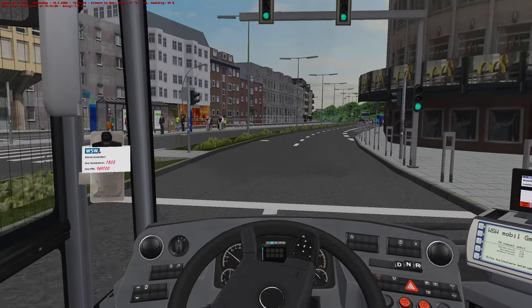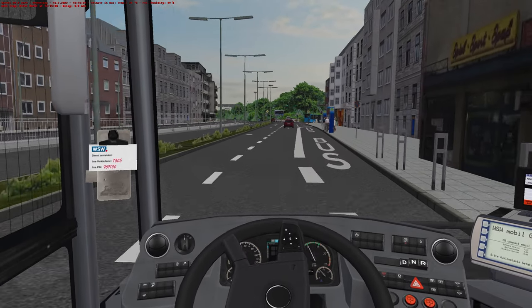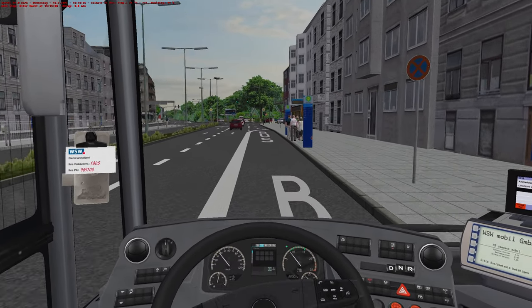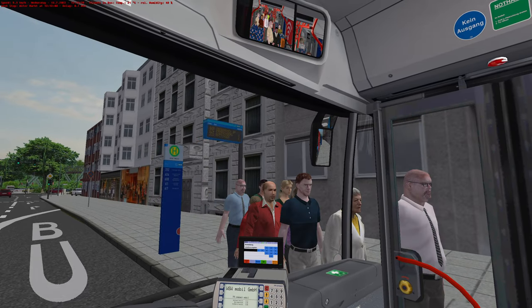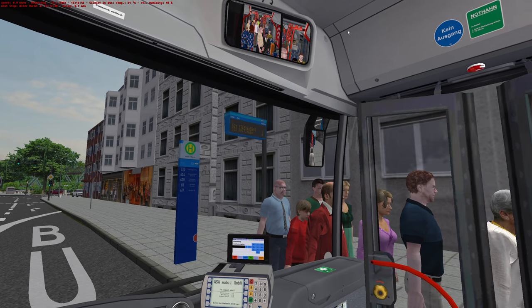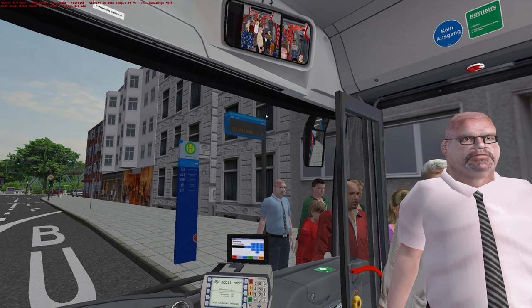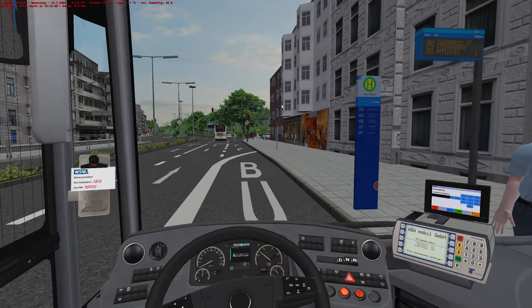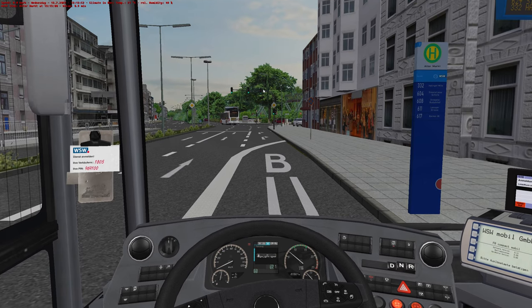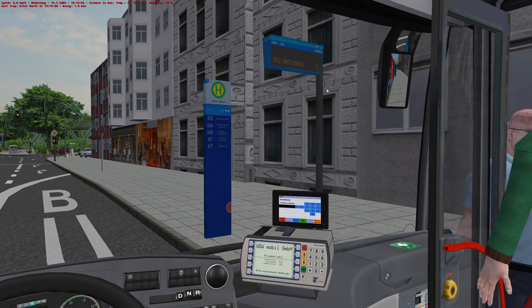We've got the Uberland-style bus there with the high back end. Look at that — nice and smooth. It was actually a really smooth trip. Über Barmen Bahnhof — when it says Über, that's obviously 'over.' Uberland is overland, so like an intercity bus would be an Uberland.